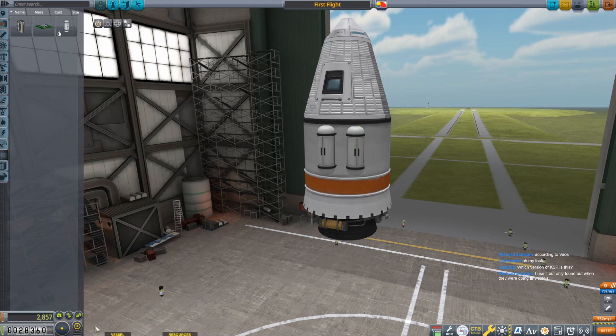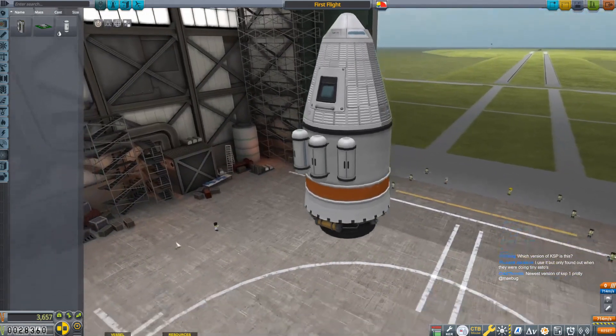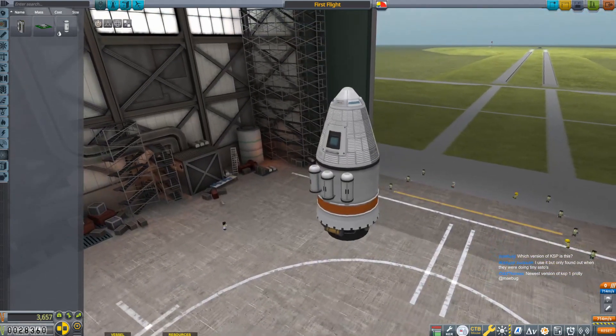I'll hit R on my keyboard to switch to mirror symmetry mode, then I'm going to put on two-way mirror symmetry, which puts them nicely like that. There are our two science units. That's pretty much all I'm going to do.